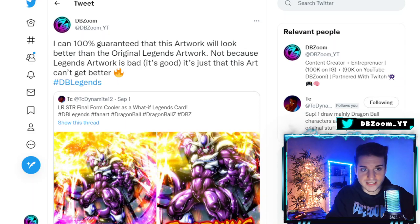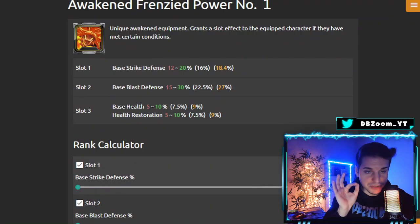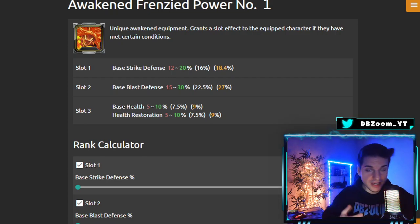Cooler did get leaked — that's the unofficial artwork. Now I want to tell you guys the best equipment you should be farming for this character. He does have a unique equipment already, falling under Sagas from the Movies. That tag has specific unique equipment in blue, green, purple, and yellow — I believe they don't have red, and I do hope this Cooler is going to be red. If he is red, I think they're going to bring out the last red Sagas equipment.